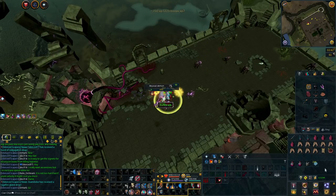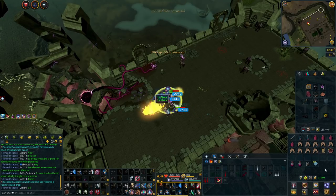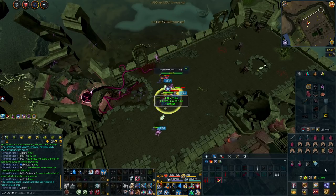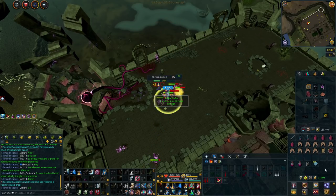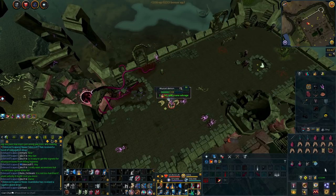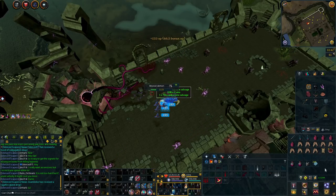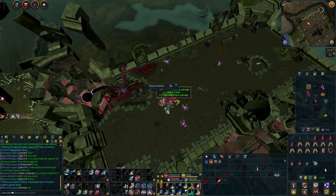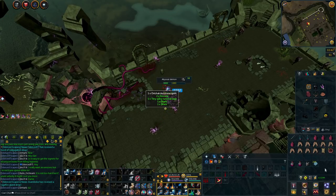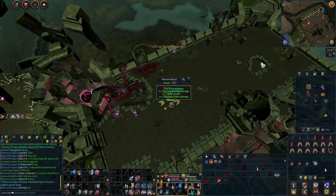Another option is abyssal demons. You will want a similar setup since they too drop ashes, and I highly recommend the attuned ectoplasmator and demon horn necklace again for that extra chance at the combat shard. You should be able to kill anywhere from 1,500 to 2,000 abyssal demons per hour, giving you a lot of chances at the combat shard — especially if you are getting prayer XP for every kill. If you get a slayer contract from Marcus at the bottom of the slayer tower, you will also gain some slayer XP per kill, meaning you could potentially get the support shard as well.